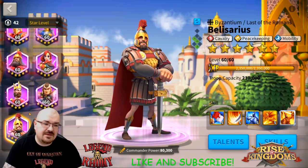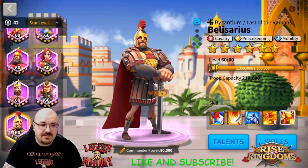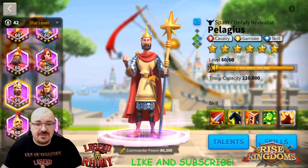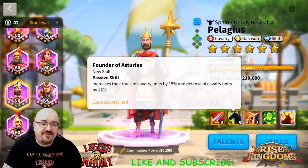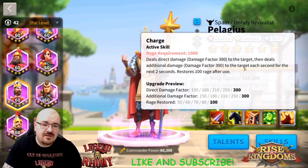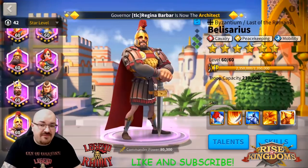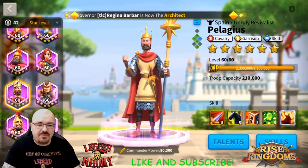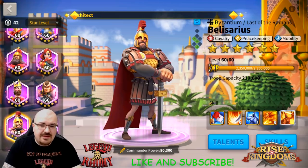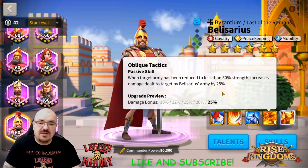Another great pairing that players report excellent results with is Pelagius primary and Belisarius secondary. The cavalry become very tanky — you get 15% defense from Belisarius plus 35% from Pelagius for a total of 45% cavalry defense — along with healing, rage restoration, and good utility. You have Belisarius's debuffs, Pelagius's damage, and if things go wrong you still have Belisarius's mobility to bounce off. This is a very effective tanky cavalry march.